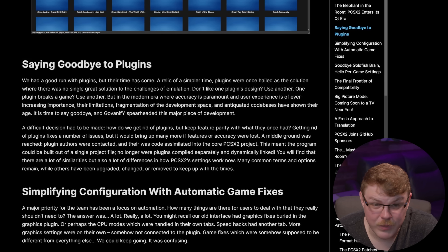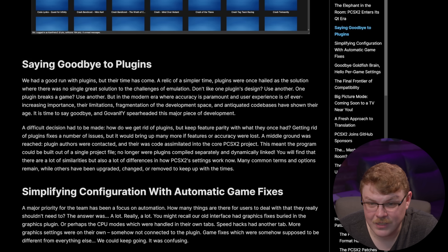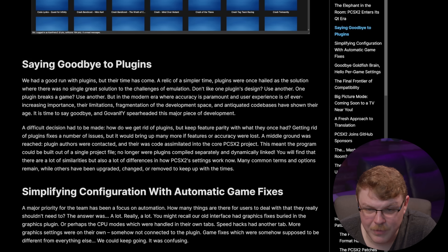A middle ground was reached. Plugin authors were contacted and their code assimilated into the core PCSX2 project. This meant the program could be built out of a single project file — no longer were plugins compiled separately and dynamically linked. You will find there are a lot of similarities and also a lot of differences in how PCSX2 settings work now. Many common terms and options remain, while others have been upgraded, changed, or removed to keep up with the times.